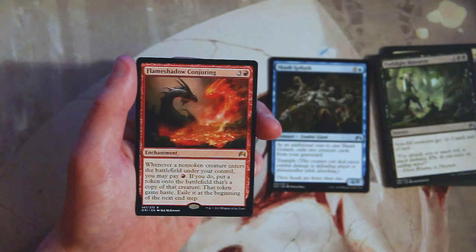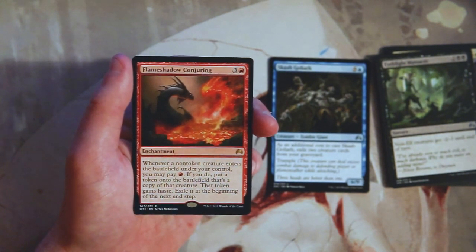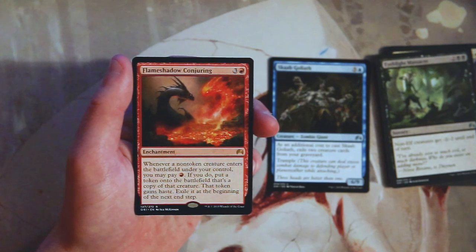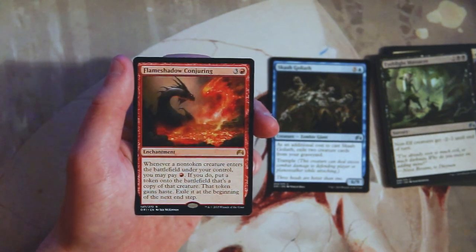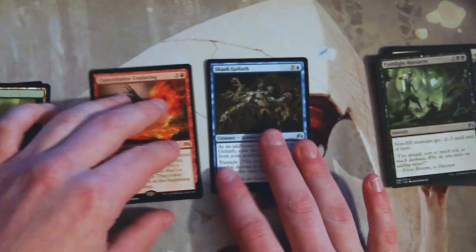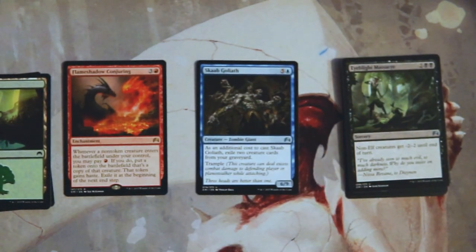Our rare is Flame Shadow Conjuring — an enchantment for three and a red. When a non-token creature enters the battlefield under your control, you may pay one red; if you do, put a token onto the battlefield that's a copy of that creature, that token gains haste, and then you exile it at the beginning of your next end step. In a red deck I'm not a fan — you have to take a turn off to play it and it's not dealing damage right away. Throwing that one out.